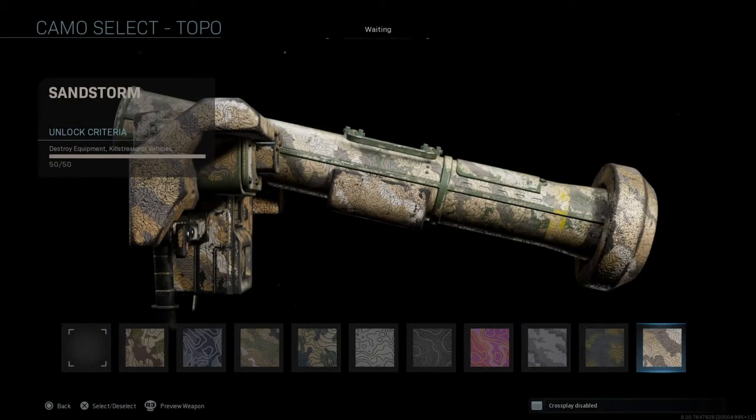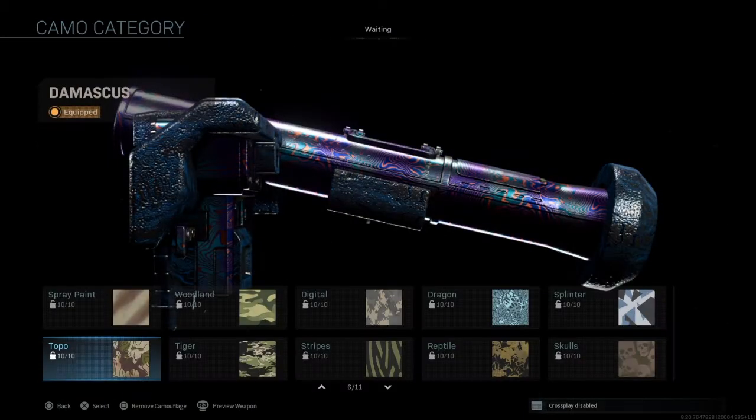For topo it's destroy equipment, killstreaks, or vehicles. This one's actually the easiest to do because it's any equipment — any claymores, anything on the ground, any killstreaks — just destroy them.